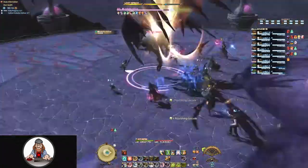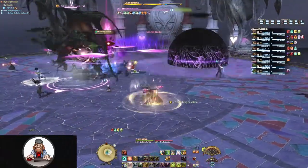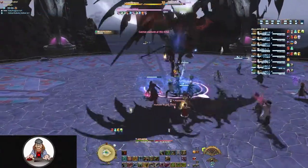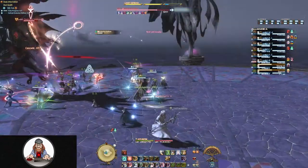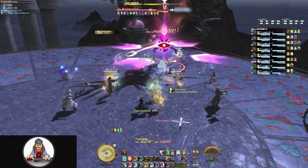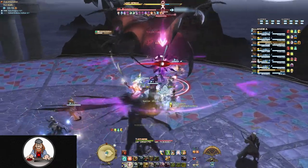I'm not going to cover all the abilities again unless they were changed to the point of needing to be handled differently — just know they're all going to hit harder. The first new ability I'm going to focus on is Hollow Knight. This attack marks one player with both a stack indicator and a big red eye gaze attack indicator. Stack on the marked person to split the damage.